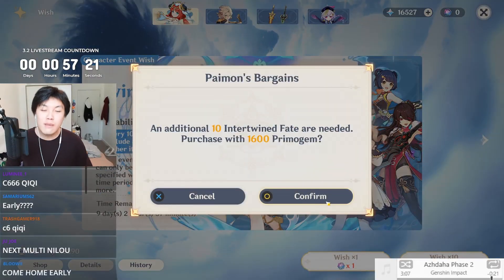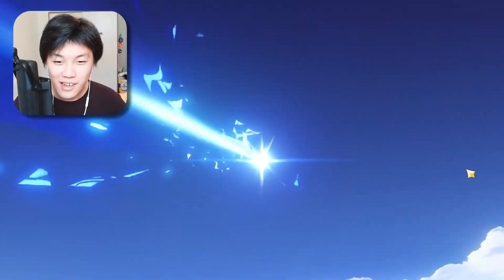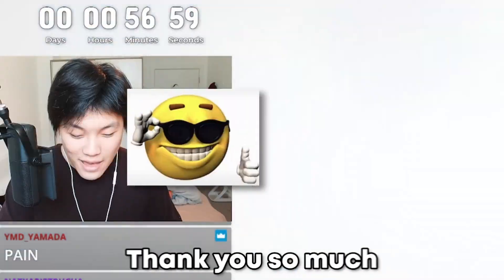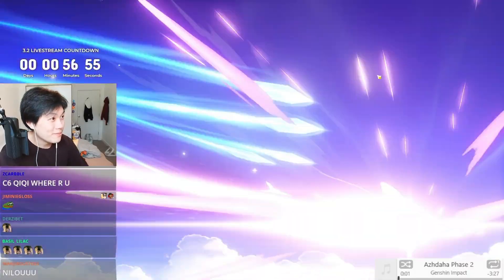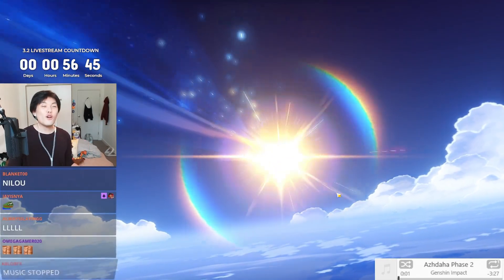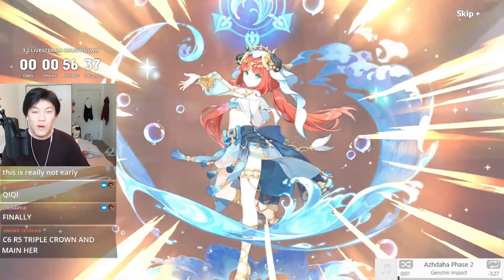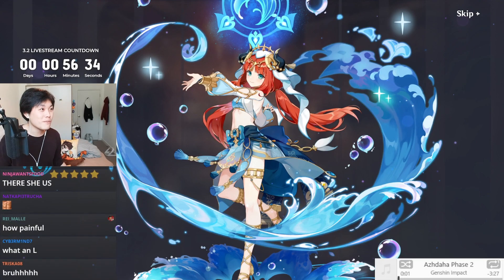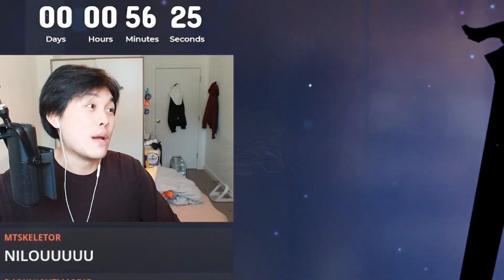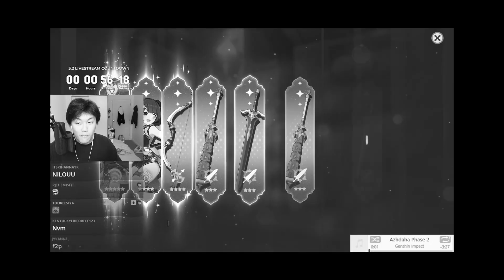We are three multis into the new fresh pity. We are four multis in — it is not looking good. Oh deary me. And just like that I am 16,000 primogems down. Hoyoverse, thank you so much. You took me to soft pity twice. Thank you so much. It's because we're about to get another five-star here, and it's going to be another Mona or Diluc... Okay, apparently not. Well, there's Nilou. Those are my Nilou wishes.